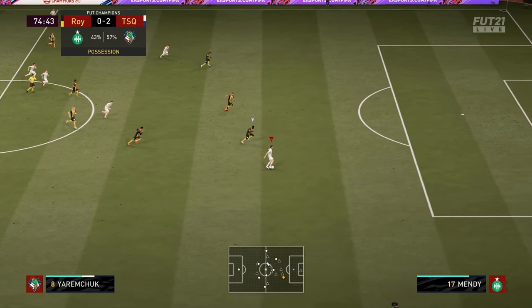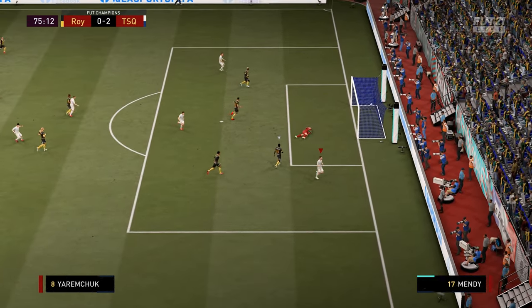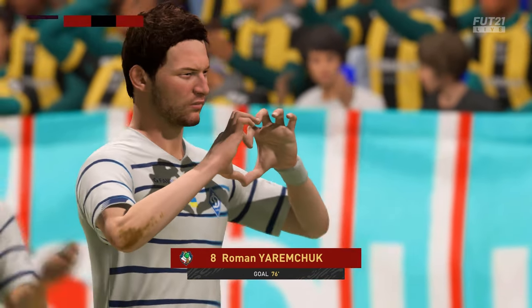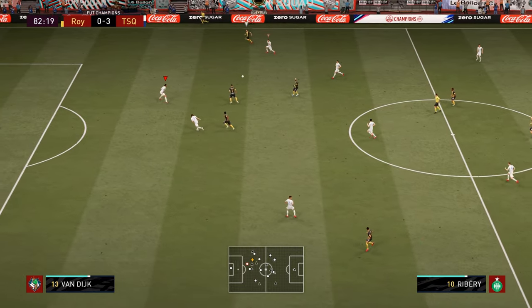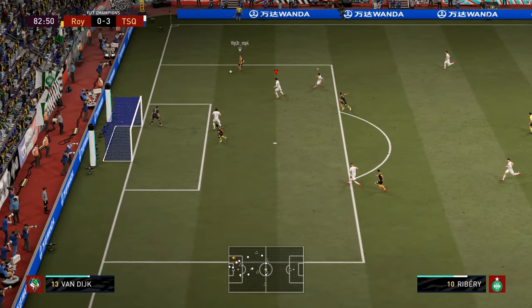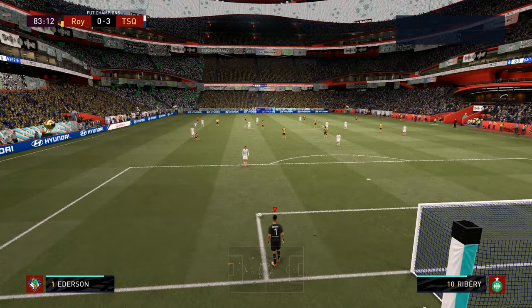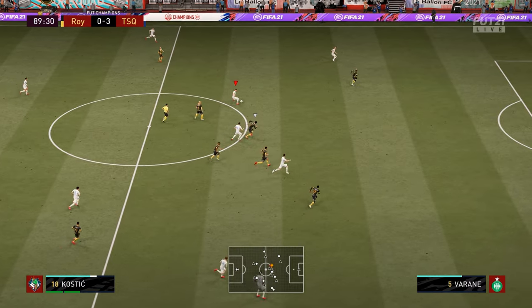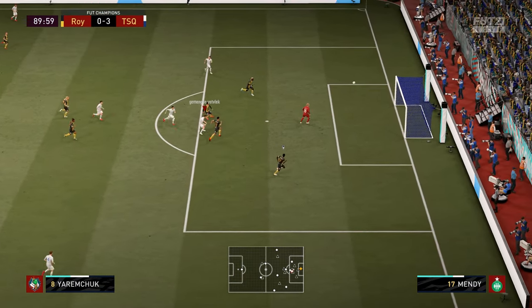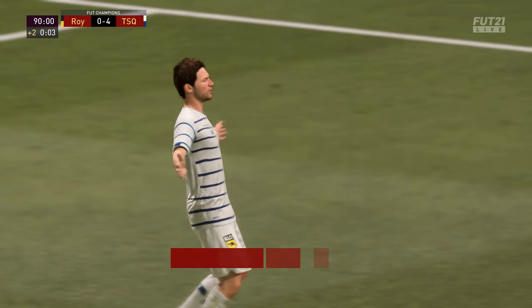We're not done yet. Marinovsky finds Yaremchuk — this is just his cup of tea, staying in front of players and then finishing like this. So all three Ukrainian attacking players have scored a goal. This is how I defend when I'm actually defending well — controlling Van Dijk, staying in front, then coming across to take the ball. Marinovsky to Kostić to Yaremchuk, and he puts the icing on the cake with a great chip. 4-0, and we win this game.